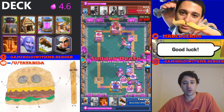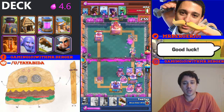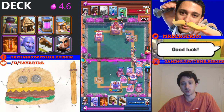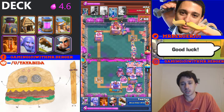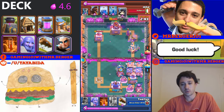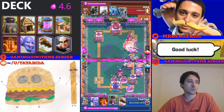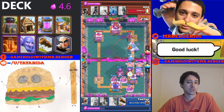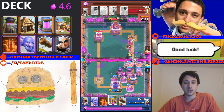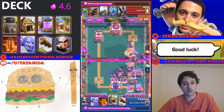Later in the game once you've built up a huge wave, you can use the Bowler at the bridge to build up a big push. He tanks for everything while the spawn units from all the spawner buildings wreak havoc and do so much damage on their tower. You can see at this point I've built up enough elixir and pressure that I've covered my right side with spawner buildings — there's nothing really he can do — and I use the Bowler up front to tank and shut down things like his Witch.